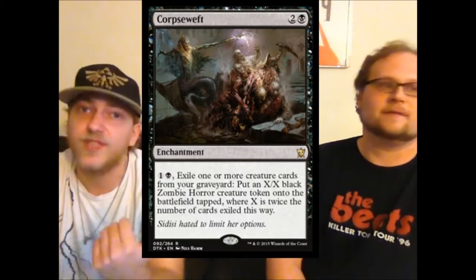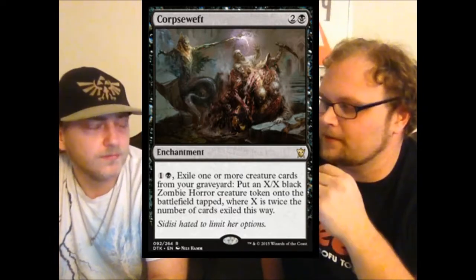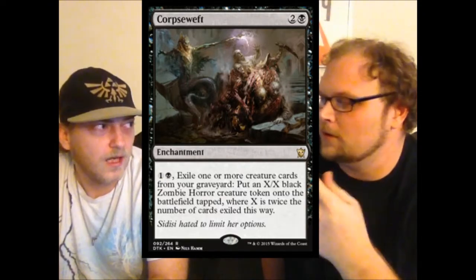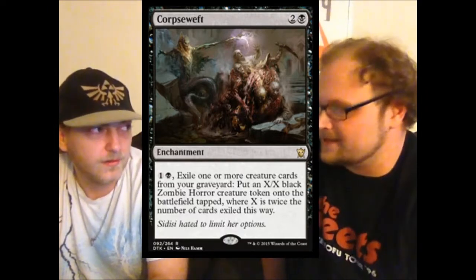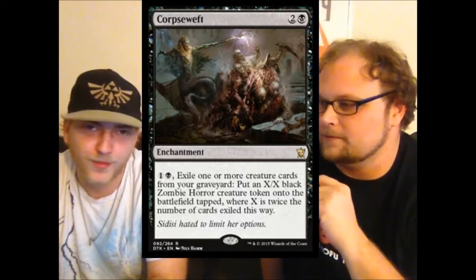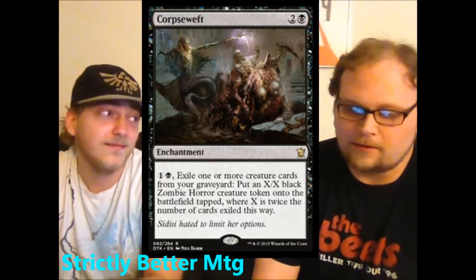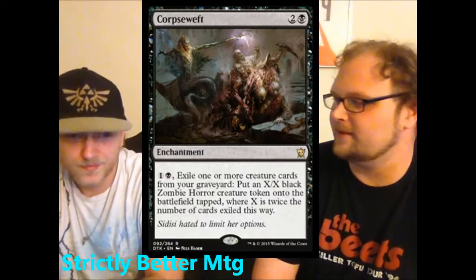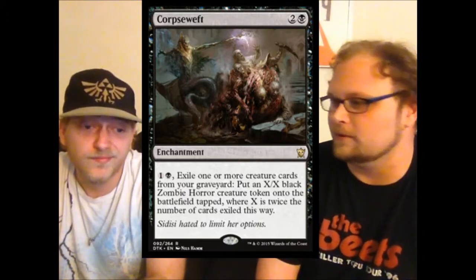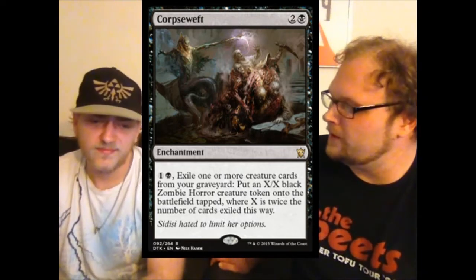We've got so much stuff in the format that enables filling your graveyard — Satyr Wayfinder, Commune with the Gods, Tormenting Voice. I really want Corpse Swift to break into standard. People look at it and dismiss it immediately, but this is added value. I wish the casting cost was one mana less. It can activate at instant speed — you can do this during the combat step and get a six-six. It's not hard to get three creatures in your graveyard.